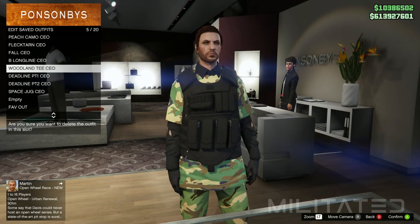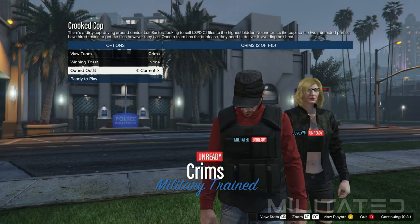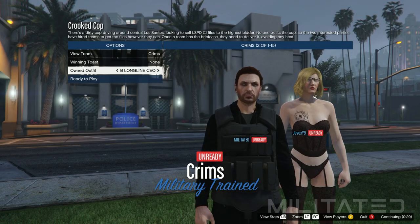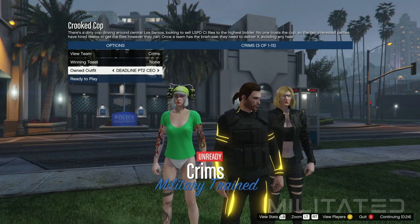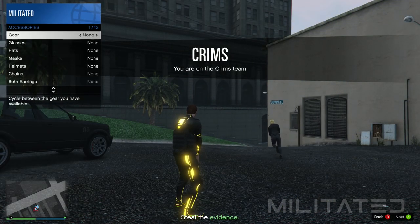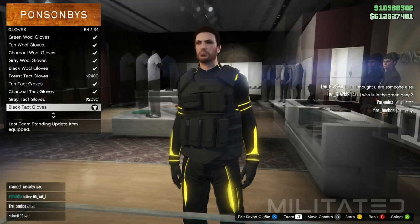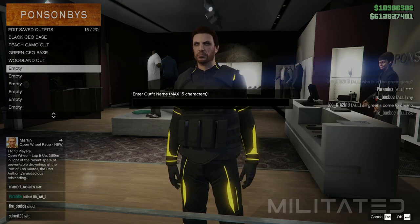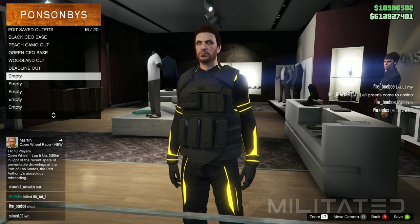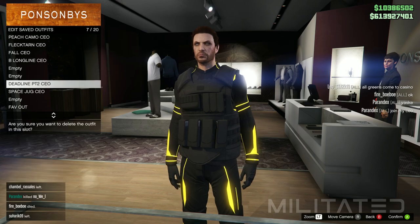After it's been saved, delete the Woodland T CEO merge outfit. Then head back into Crooked Cop to make the deadline outfit. Go down to owned outfit and scroll along to Deadline Part One CEO — this will equip the top and the pants. Then scroll along one more to Part Two and that will equip the shoes. When you load in, open up the interaction menu, go into style and accessories, equip the earpiece, and quit the job from the phone. You'll spawn into free mode with the outfit still on. Put your gloves, hats, and masks on and save the outfit when you're ready. After it's been saved go and delete the merge outfits: Deadline Part One CEO and Deadline Part Two CEO.